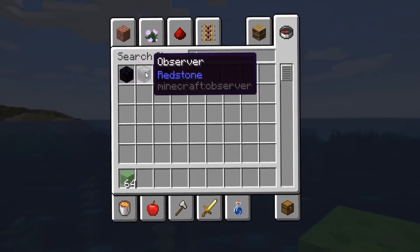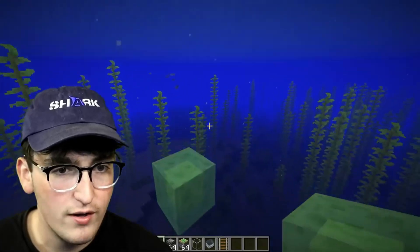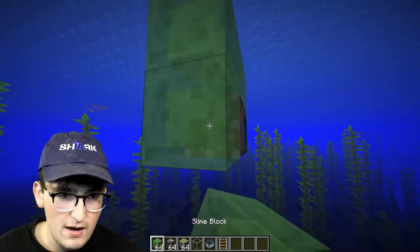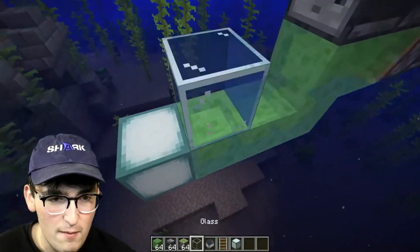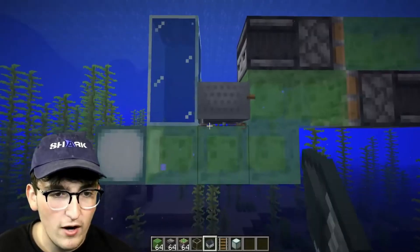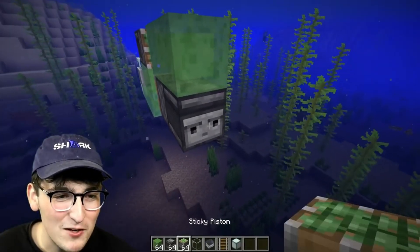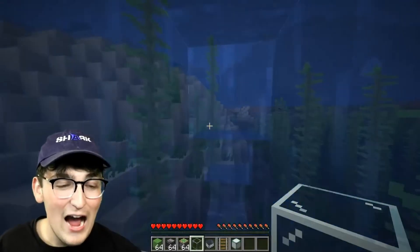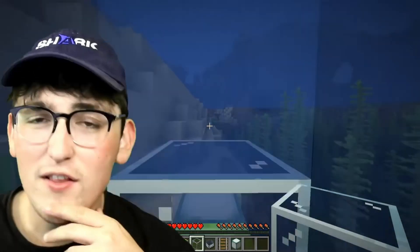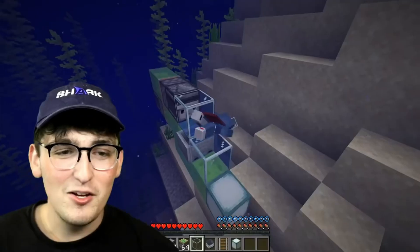First things first: slime blocks, observers, and pistons. Once you have your slime block, do two blocks to the side, then an observer and a piston, more slime blocks, observer with another piston, three more slime blocks. Grab a sea lantern so you can see where you're going. Put two glass blocks, put a rail down, place a minecart, break the rail, then put the piston on the back. It's going! It actually works. In survival mode, I can literally breathe underwater in our official underwater submarine. When it hits the wall it just stops - if you wanted to travel really far through the ocean, this is so freaking sick.